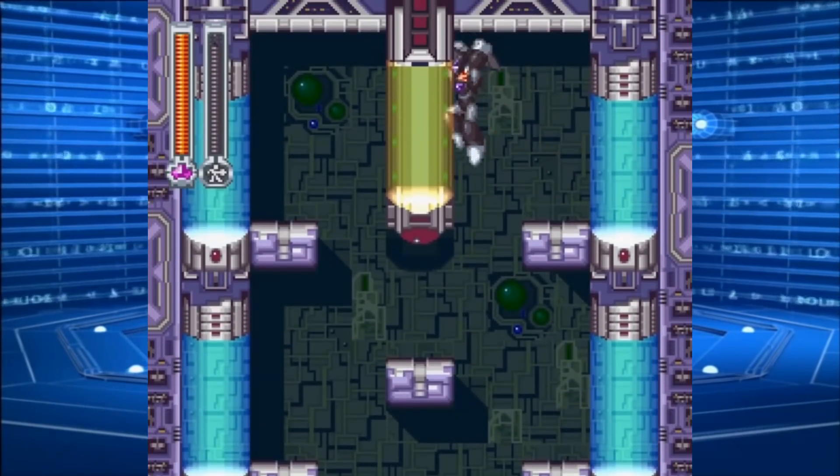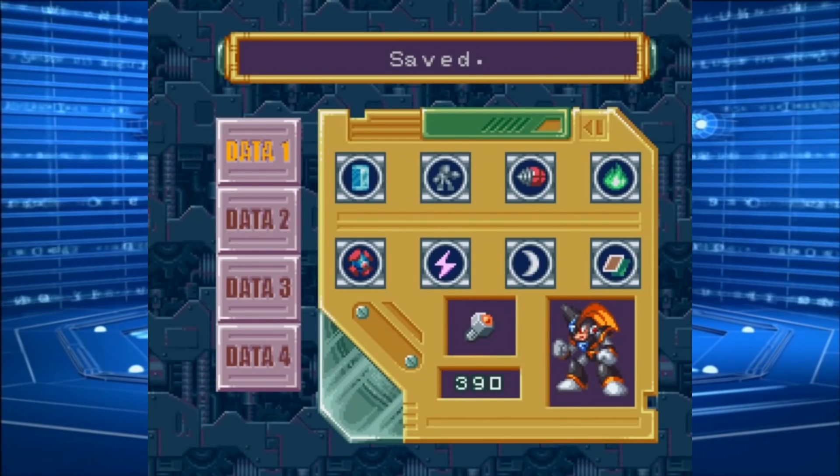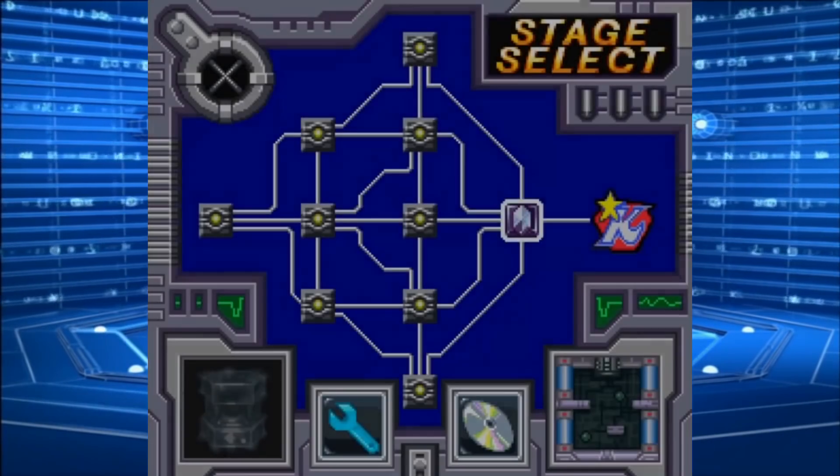Which means that next time we're gonna be entering King's Fortress. Until then, with the rest of the Road to Mega Man 11, this is the Quarter Guy, signing out.